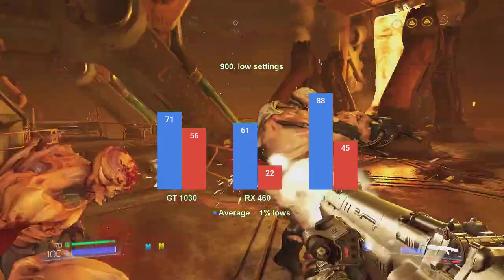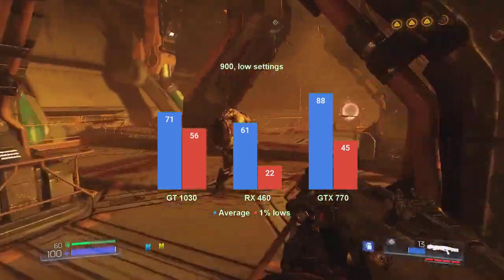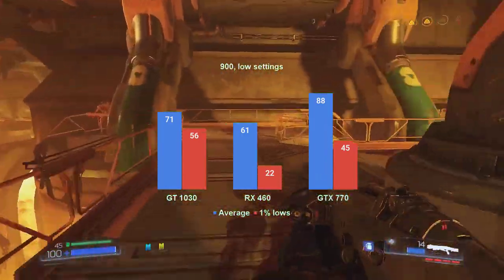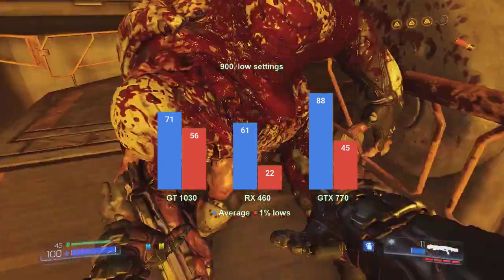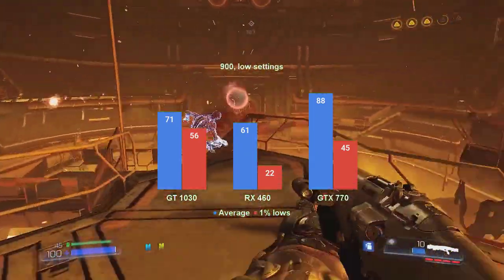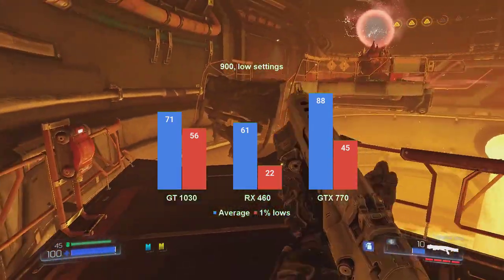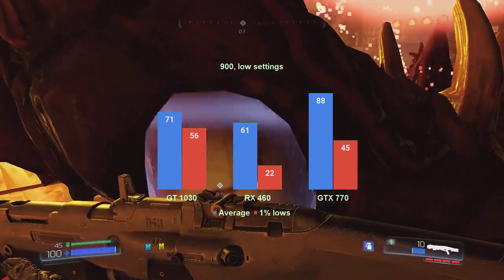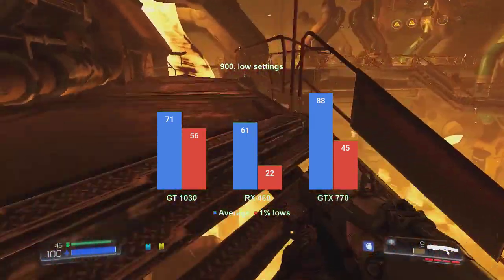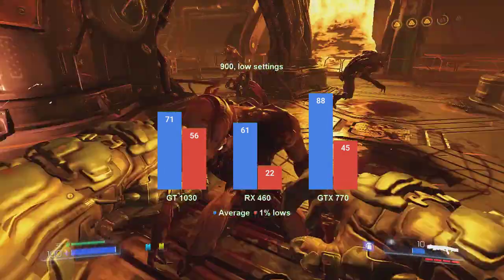The first stop is at 1600x900, where the GTX 770 runs 14FPS faster at 88FPS average. The 1% lows, however, improved by only 7FPS to 45FPS. Ideally we'd get 60 for the 1% lows, so even this Nvidia card may benefit from an even lower pixel count. The RX 460 averaged above 60FPS, but the 1% lows are just as poor at just 22FPS — the former mid-range card now slides down to last place. As for the GT 1030, the card averaged 10 more FPS than the RX 460 and is now our new middle performing card at 71FPS. But what's even more surprising is the 1% lows of 56FPS — even better than what the GTX 770 managed. Bravo, little Pascal.